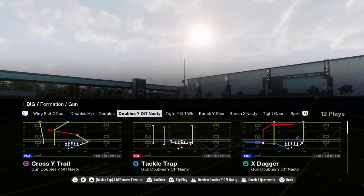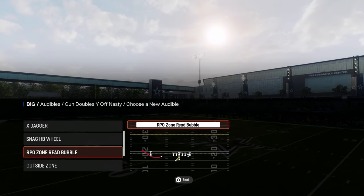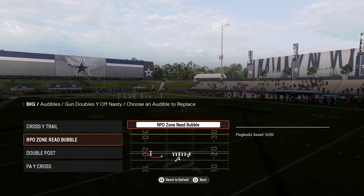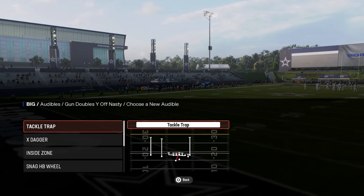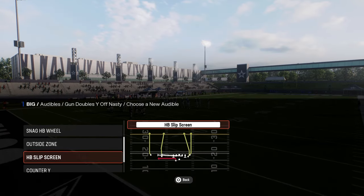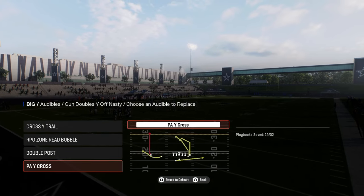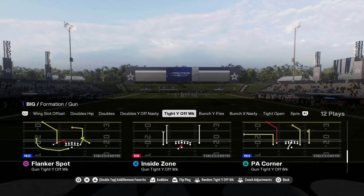Doubles off nasty is kind of a cool formation. You have a really unique RPO with the RPO zone read bubble. You have cross trail — a lot you can do with that play. Double post as well. If you want to get kind of crazy, you have the tackle wide trap, which is a unique run, and a really nice wheel route from the snag play or a pivot route. So whatever you want in that last audible slot, you can have. It's a unique formation in this playbook.